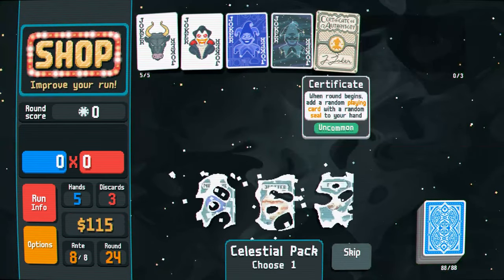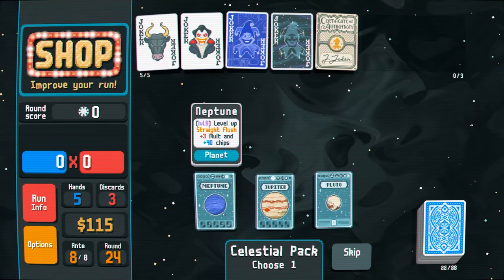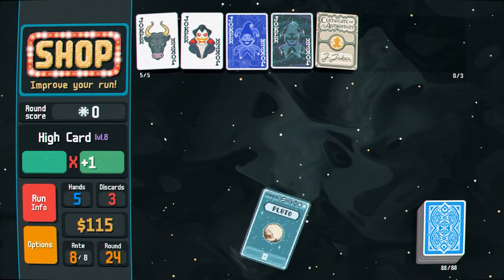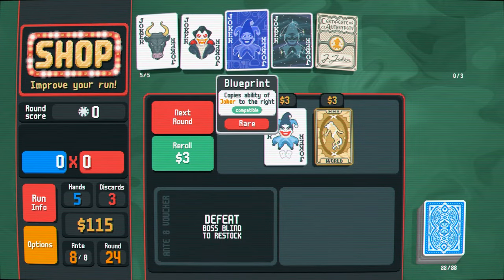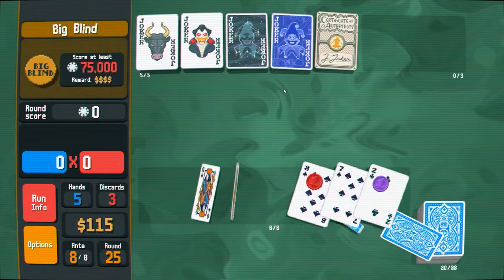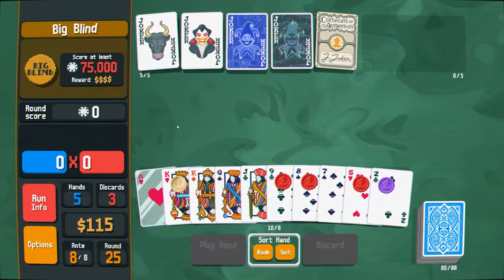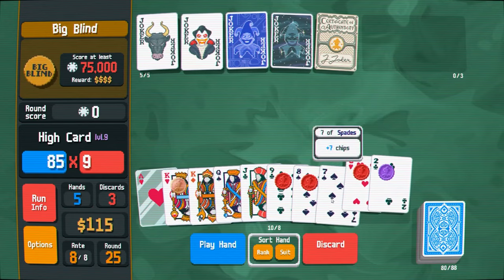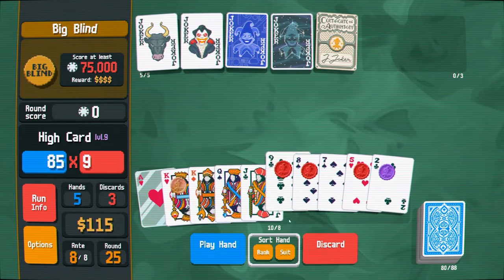Let's do flush — eh, let's do high card. All right, this again. Next round. All ready, ready. What do we got? This, this. Oh, we got something to discard. Discard this, this, this, this, and this. Deaths — that's pretty good.